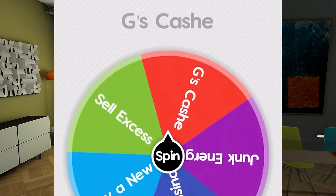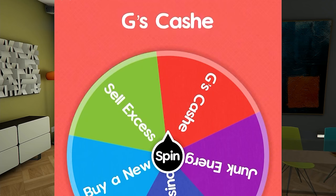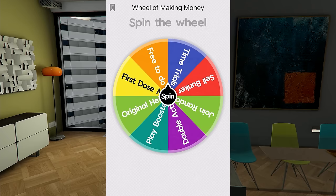The wheel is spinning and it looks like we're going to have to find G's cash somewhere on the map. Now on the wheel of making money, last episode we landed on the Navy Revolver, so the Navy Revolver is not on the wheel anymore, along with the Stone Hatchet.